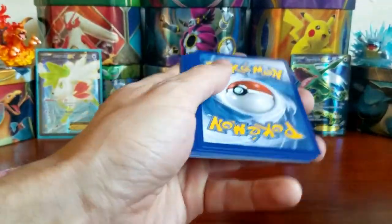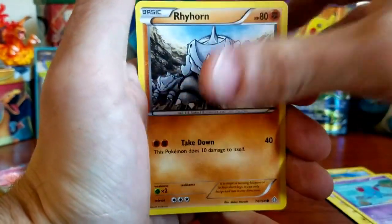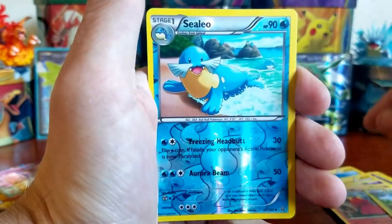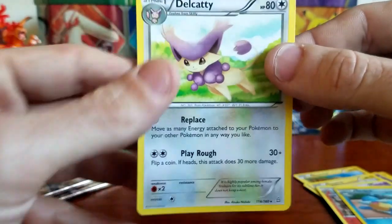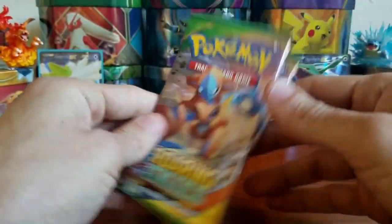Yesterday we did pull a full art trainer card out of Primal Clash — that's probably one of my only good cards I've ever pulled from that set. I do not have good luck with Primal Clash. Starting this one off with a Chincho, an Electric, a Tentacool, a Rhyhorn, a Tynamo, a Nidoqueen — that's a cool card — a Magcargo, a Kakuna, our reverse holo is a Sealeo, and our rare is a Delcatty, non-holographic.